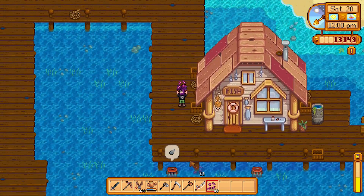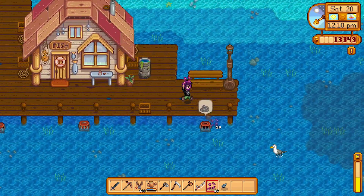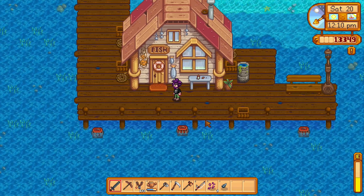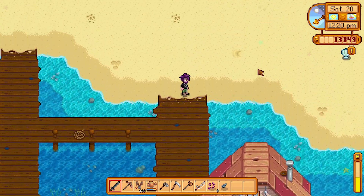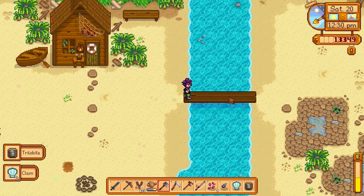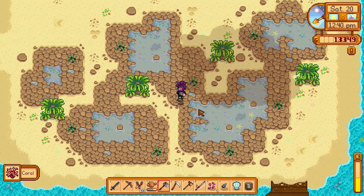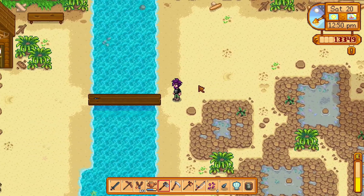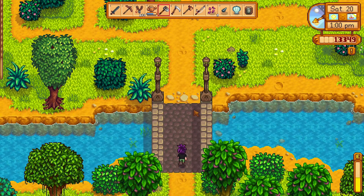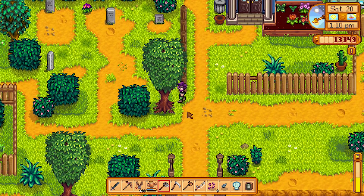There's a clam over there. Let's fill our traps first - nothing in that one, but we got a piece of trash, so that's good. We're going to put that immediately in the trash can. Let's pick this up and hit these worms. Another trilobite - something we can sell, but I'd rather have artifacts we haven't collected yet. Coral - anything down here? Nope. We need to plant this melon before the end of the day. Let's grab this sweet pea up here.